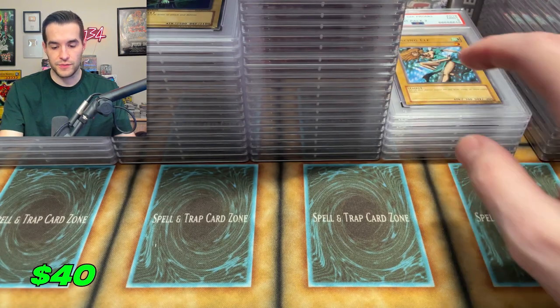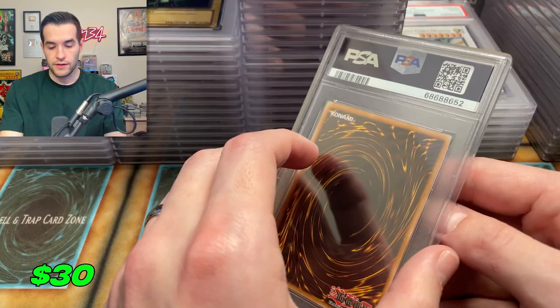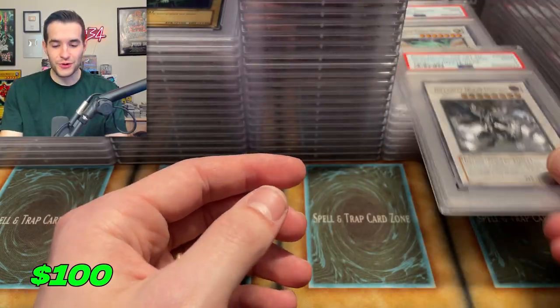Dancing Elf — can we not get any tens from TP2 please? We have an Ancient Fairy Dragon — that would have been nice, even unlimited. That's a nine. An Inferno Doom Dragon — another cool looking card.